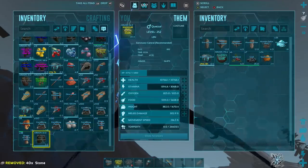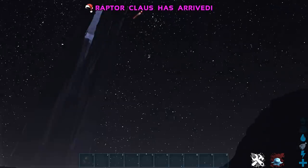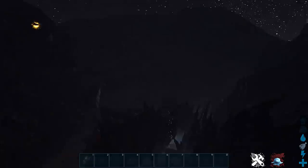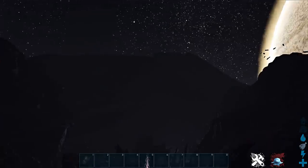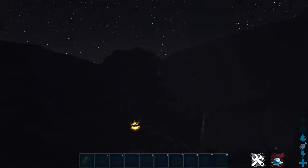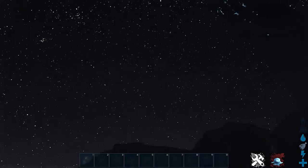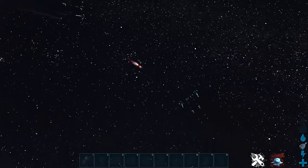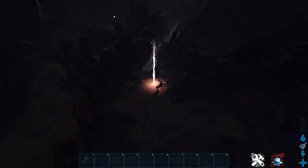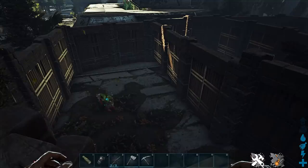Raptor Claws appears on Aberration at the surface, which is why it's going to be a problem. When you go to the surface it's a nightmare because there's so much stuff up there, and you don't always have that long for it to stay nighttime, so you need to be ready and move fast. Depending on which OB you're next to you may not see it - that's another issue for Aberration. But people were asking where to find Raptor Claws on Aberration - that's where you find it, on the surface.